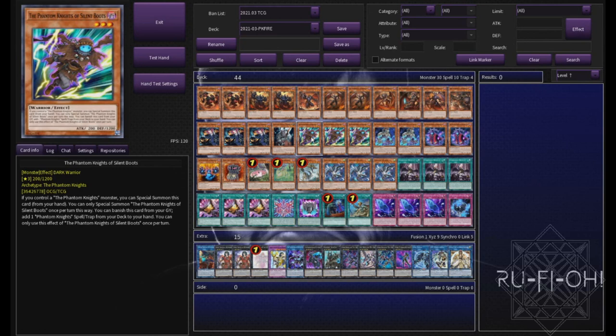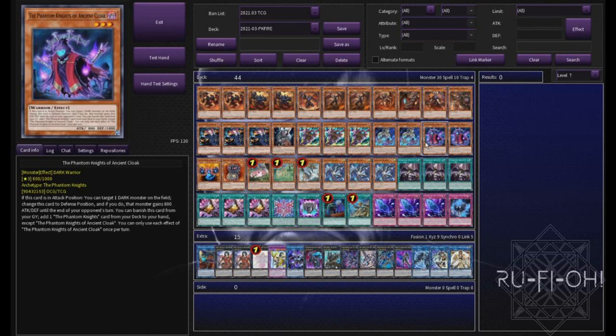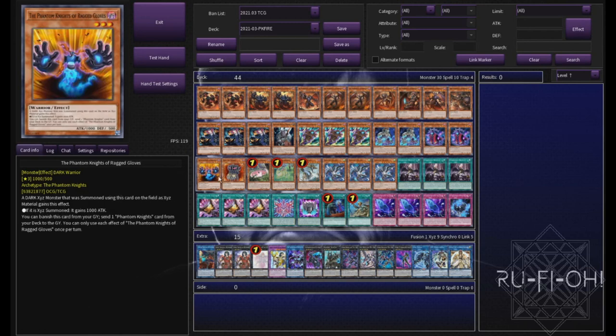And then we move on to our Phantom Knight package. Triple copies of Silent Boots seems perfect. Two copies of Torn Scales has worked perfectly fine for me. Two copies of Cloak, again much the same. And a single copy of Ragged Gloves. This particular package has worked really nicely in testing so far. I'm happy to change it as and when I see things come up, but honestly this has worked great for me.